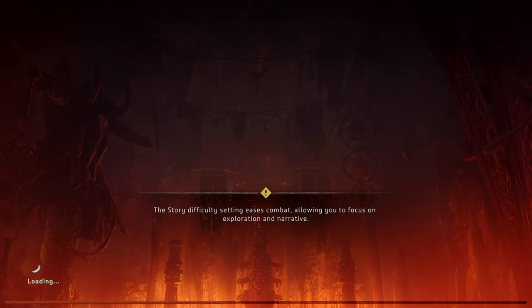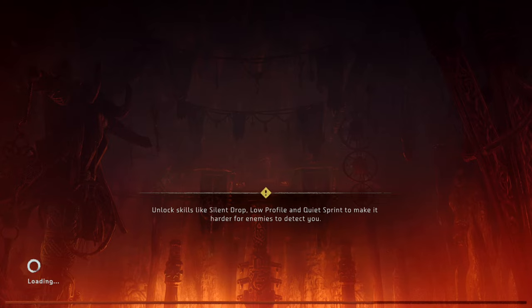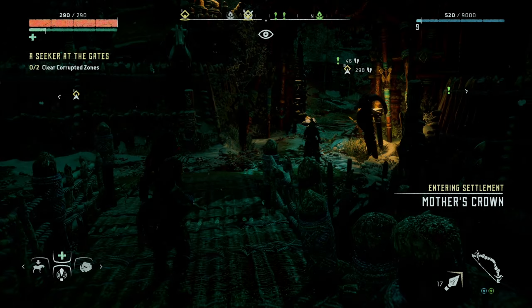I'm trying to remember what was the last thing that we did. I know we finished the whole trial thing, and now I've been granted a pass to find out more about what's going on — to find out if Aloy is worthy of opening the door underneath the cave right in the middle.